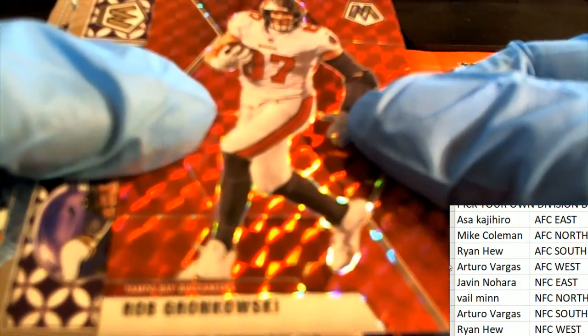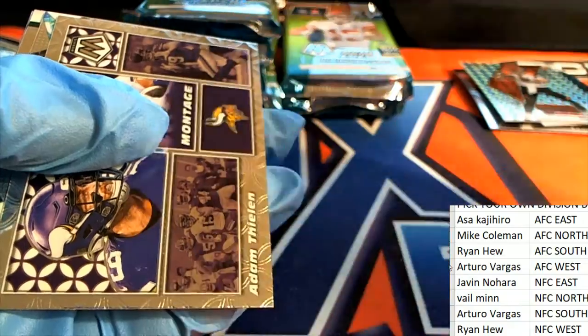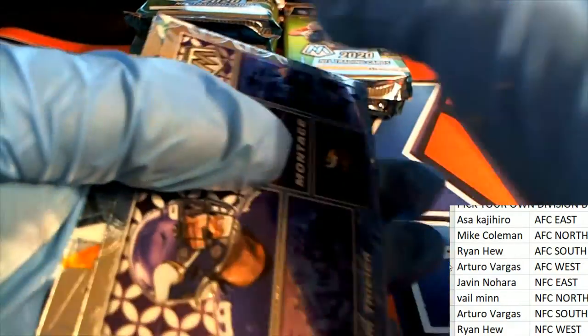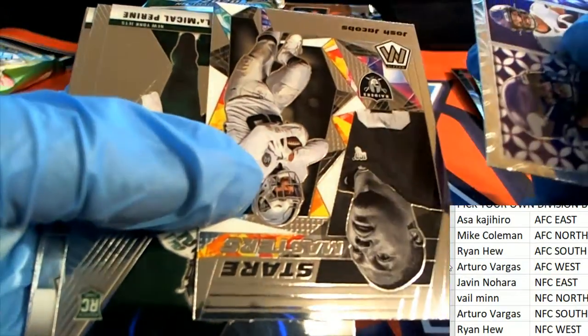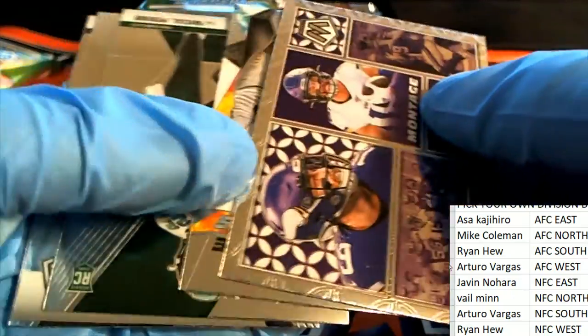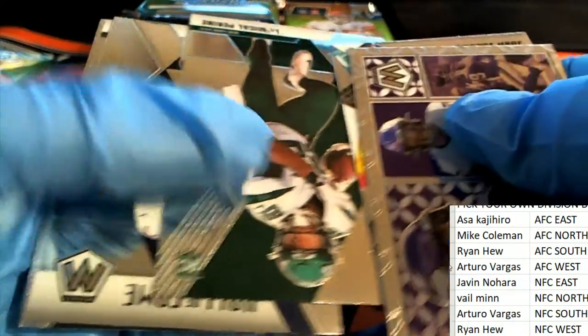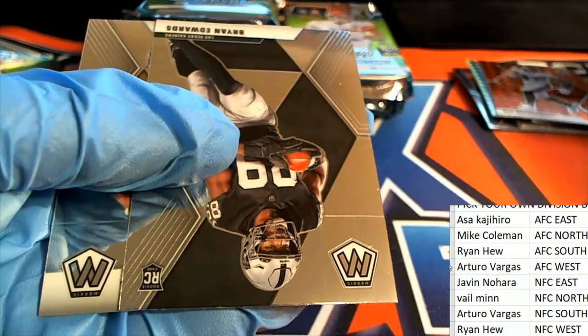Here's a Rob Gronkowski, and that's a nice prism — red Gronkowski. Josh Jacobs for the Raiders. Brian Edwards there for the Raiders.